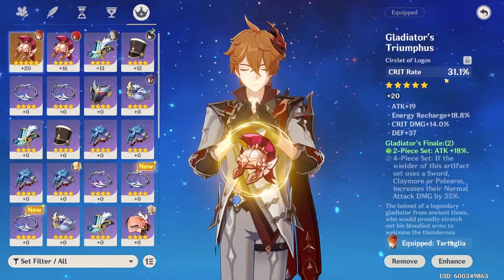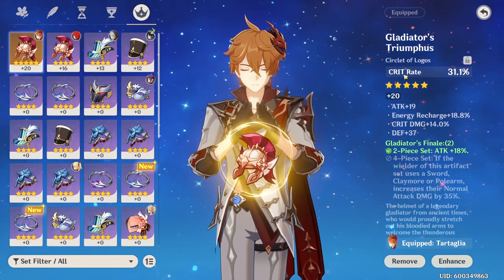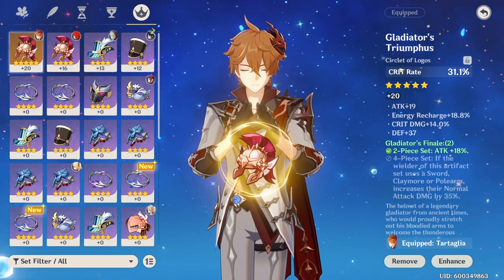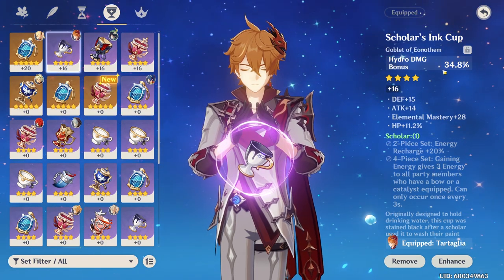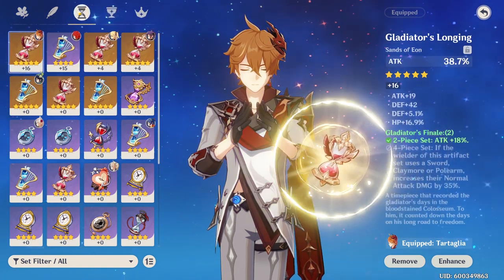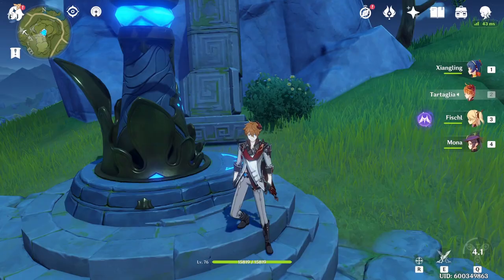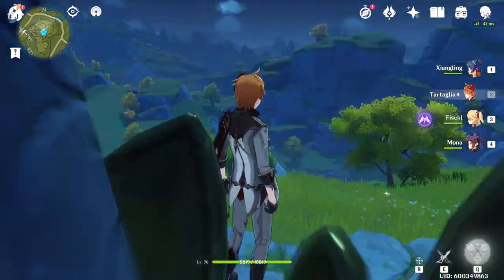For substats, it's standard: on the helmet, look for crit rate or crit damage depending on which you're missing more — if you're under 50% crit rate, prioritize crit rate. For the goblet, you definitely want hydro damage. For the hourglass, attack is good enough. That's it for this build — thank you for watching, don't forget to subscribe, and I'll see you all next time.